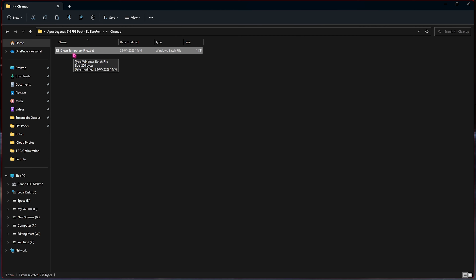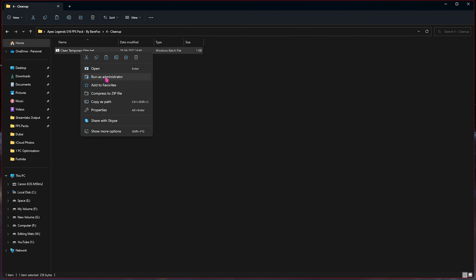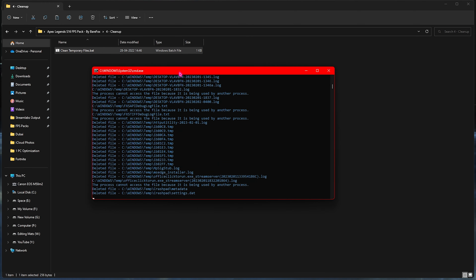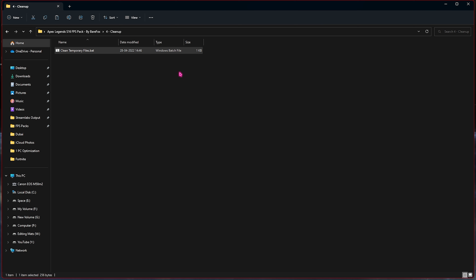Lastly in the pack is the Cleanup section, where there is a Clean Temporary Files batch file. Right-click and run it as administrator. Once the screen pops up, press any key and it will start deleting all unnecessary temporary files from your computer. This step is completely safe — it won't delete any necessary files, only system-generated temporary files — and it will just make your PC faster.